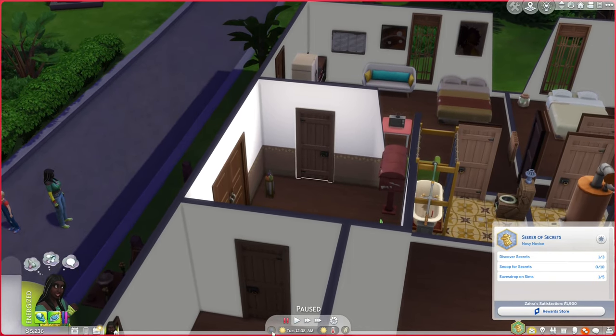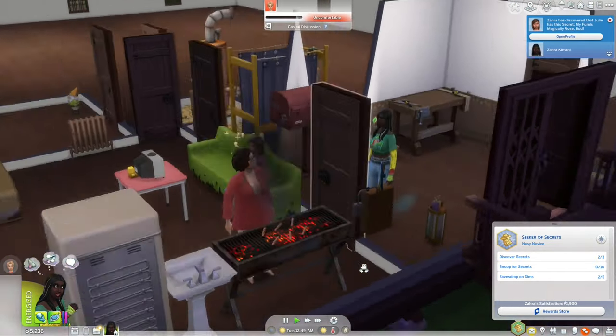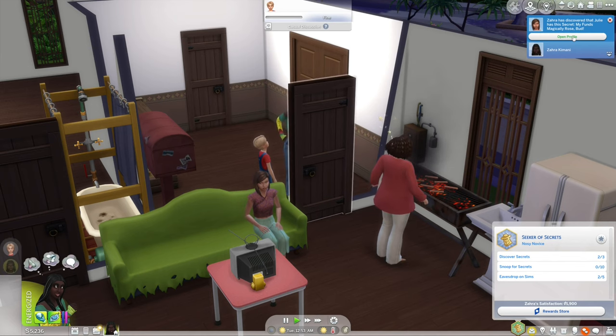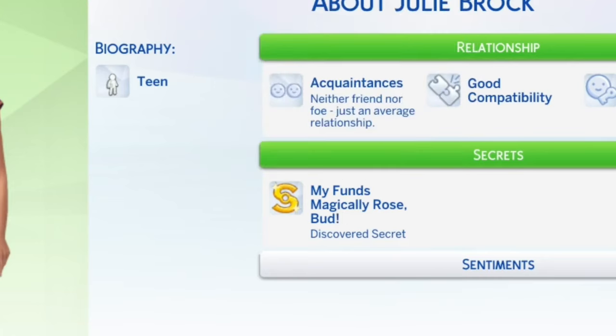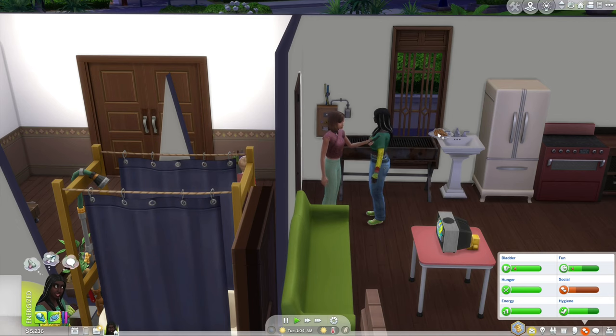Now if we go to the unit we're renting out, we can eavesdrop on our own tenants. She's cooking on the grill — hopefully she doesn't start a fire. Zara discovered that Julie has the secret 'my funds magically rosebud': she randomly acquired thousands of simoleons out of nowhere, panicked, and spent it all on furniture to hide the evidence. Well, we're a thief, so we should deliver a fine for no loud noises. Oh, look — free food.